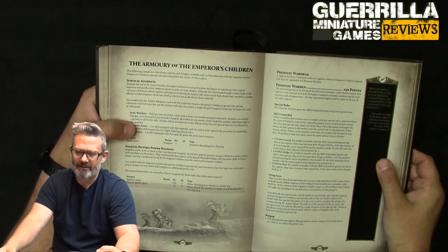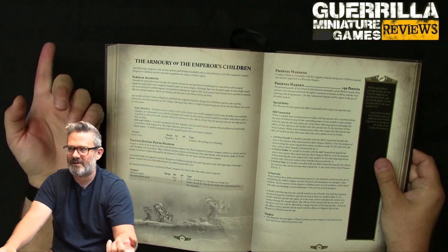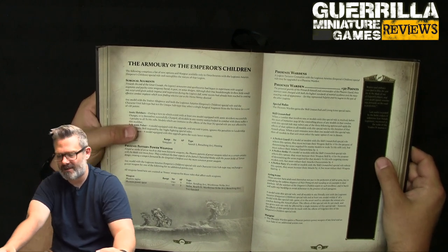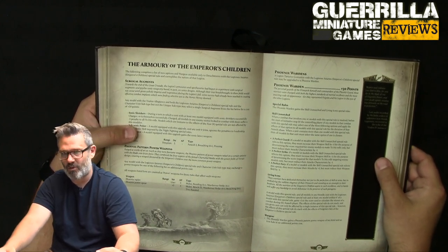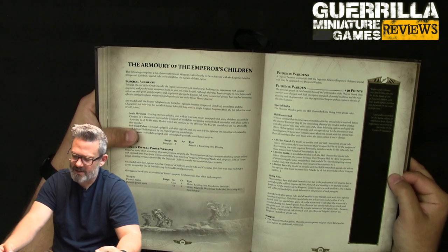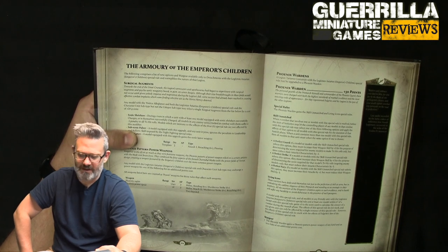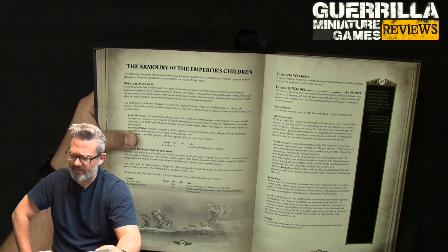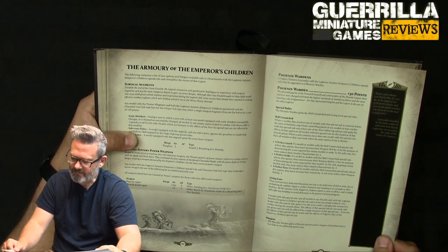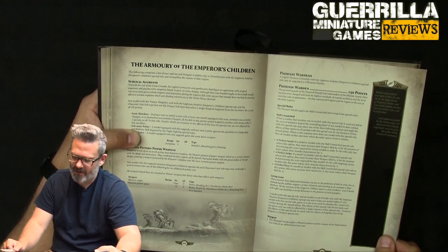Everyone in the unit has to do the same form. Perfect Guard gives minus one attack but plus one weapon skill for determining how the opponent hits you. Perfect Strike is the opposite — minus one attack but plus one weapon skill for rolling to hit. Perfect Fury gives minus one weapon skill but plus one attack. Living Icons: all friendly units within six inches of a model with this special rule gain plus one to the score to calculate the winner in assault. The effects don't stack with multiples, but they do stack with the Emperor's Children Sire of the Emperor's Children special rule. The Phoenix Warden also gains a Phoenix pattern power weapon of any kind and an iron halo for no extra points.